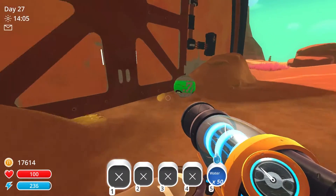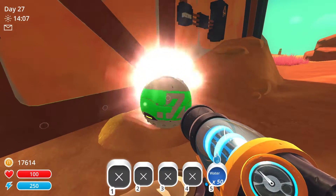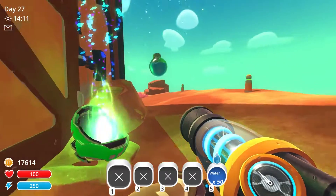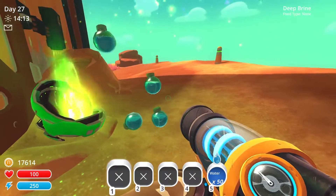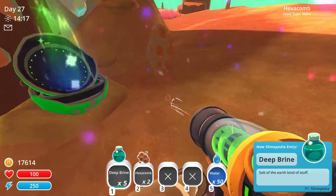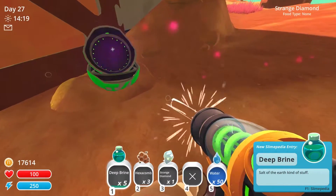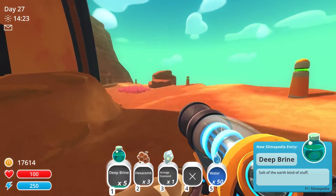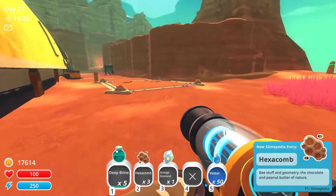Oh my gosh, there's one back here — and it's a green one too, so we can actually open it right now and see what's inside. We found so many of these before. Is that the deep brine? Oh my gosh, it actually is the deep brine and the hexacomb. Are you kidding me? And is that a strange diamond too? Okay, so we finally have the deep brine that we need and the hexacombs too.